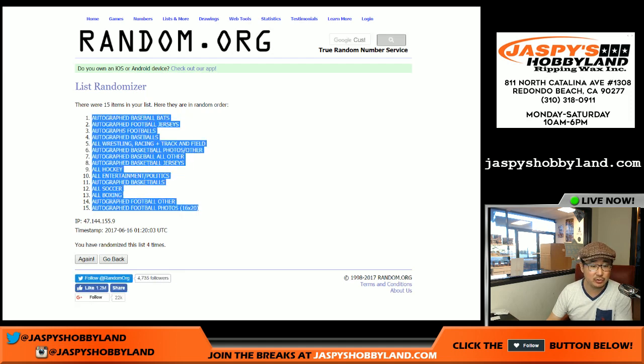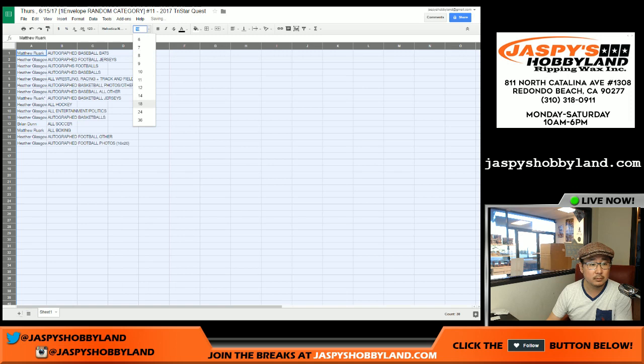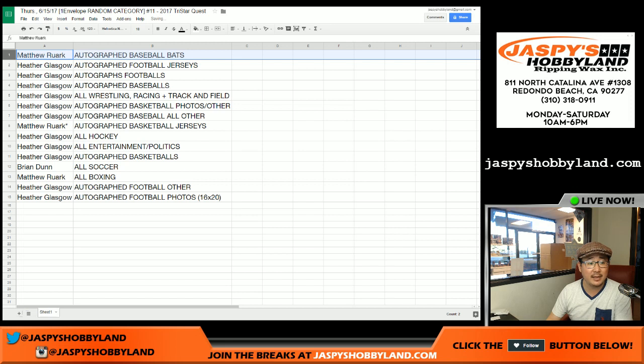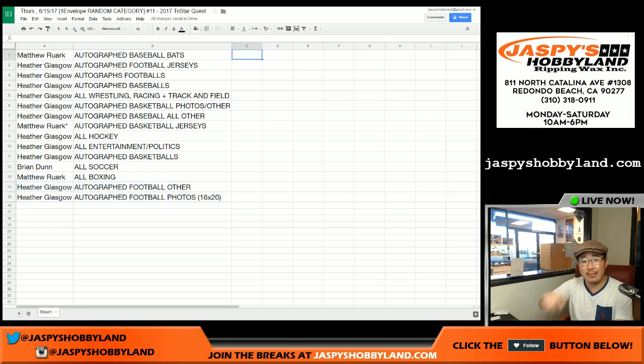Baseball bats down to photos. Here's how it all shakes out: baseball bats to Matt, Heather gets all these, Matt with the autographed basketball jerseys, Heather with these guys, Brian gets all soccer — we haven't seen any soccer yet — Matthew with all boxing, and some more football stuff for Heather. I'm going to pause the video, go get the case, and when we come back we'll see if there are any trades, then we'll have the break. Stick around, don't go anywhere.